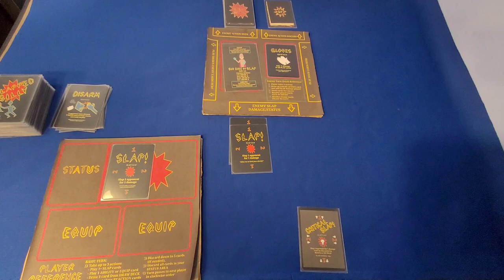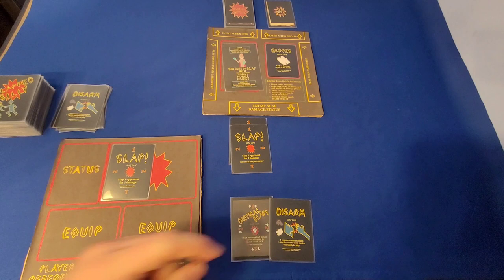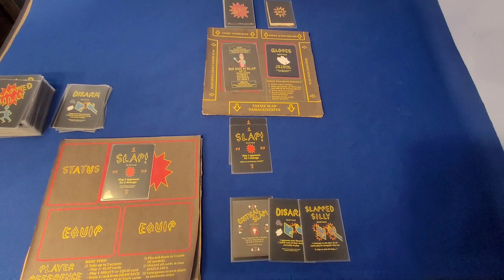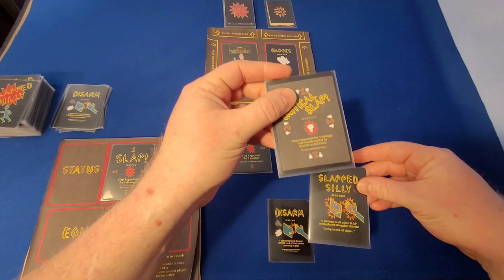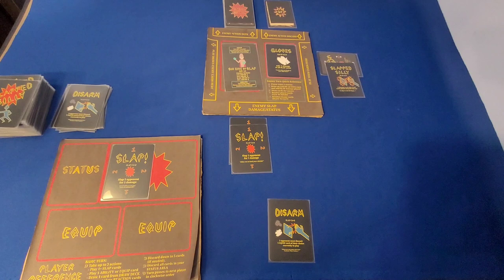Turn over, then we go back to the beginning. I get three actions again. I only have one card in my hand, so I'm going to start by drawing a card. I could Disarm with Gloves now, however if I was to use my second action to do Disarm and then play Critical Slap, I would have nothing else to defend myself with. So I'm going to draw one more card for my second action. Slap Silly — pretty good. I am going to go ahead and for my final action, I'm going to play Slap Silly, which adds one damage to all cards, and then my Critical Slap, which cannot be blocked and cannot be healed. It can be dodged, but we're going to hope Sir Eric doesn't get that.